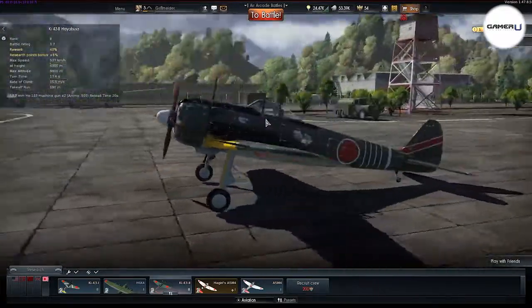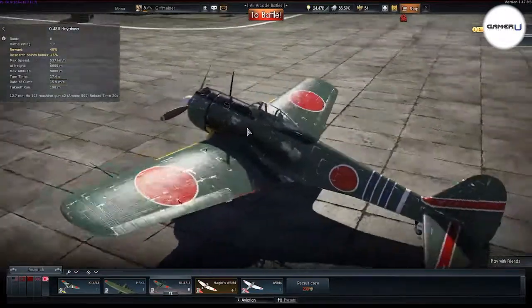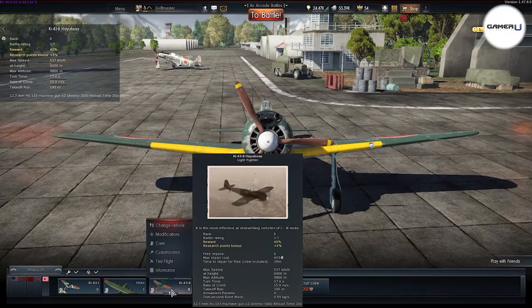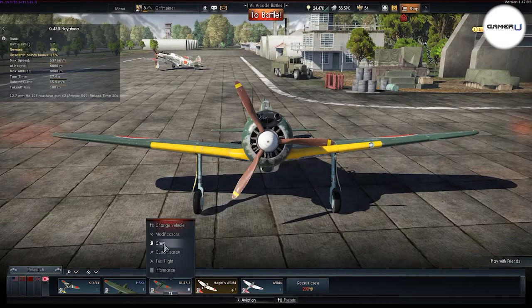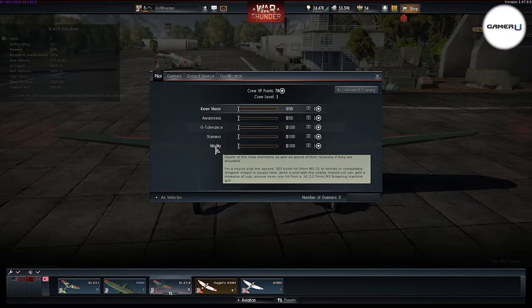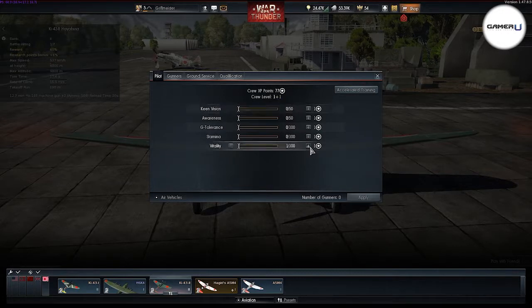When you start War Thunder, you're going to die often and quickly. Your pilot is pretty weak at the start of the game, and if a stray bullet hits him, he's done. That's why we suggest you upgrade your crew's vitality as soon as you have enough points to do so. There are several different aspects of your crew that you can upgrade, but vitality is definitely the first you should go for.